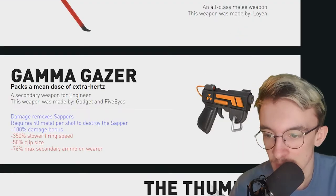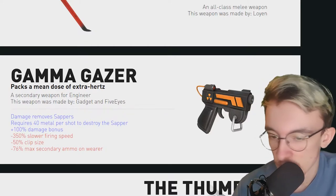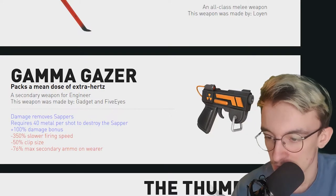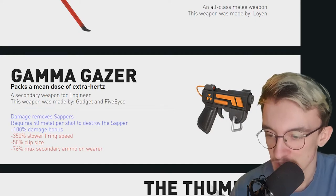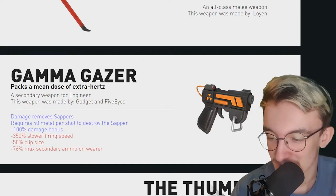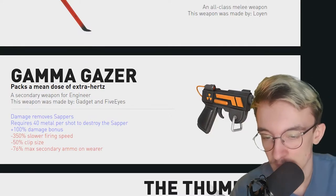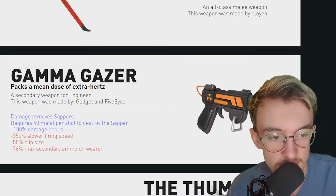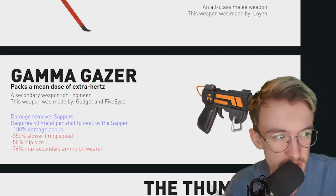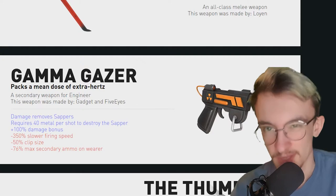Then we have the Gamma Gazer — packs a mean dose of extra hertz. A nice secondary for the Engineer. It looks quite nice, got a nice design. It removes sappers, requires 40 metal per shot to destroy a sapper, and does 100% more damage. However, it fires 350% slower, has a 50% smaller clip, and less max secondary ammo. I like the design — I think that'd be a nice addition to TF2. The Engineer's really lacking a solid secondary weapon in my opinion. Like, you've got the Wrangler, but that's only really good for controlling the Sentry. I think it's good — a nice secondary weapon for the Engineer.